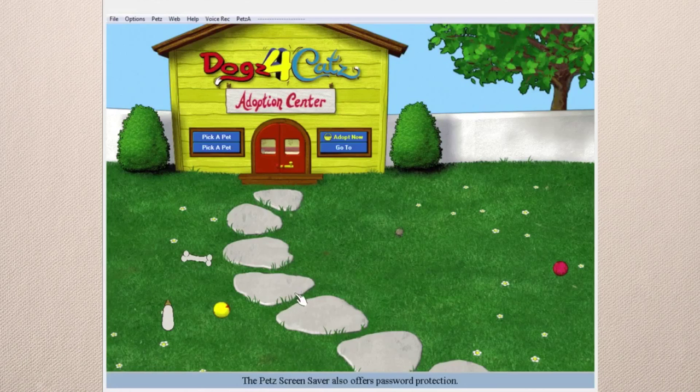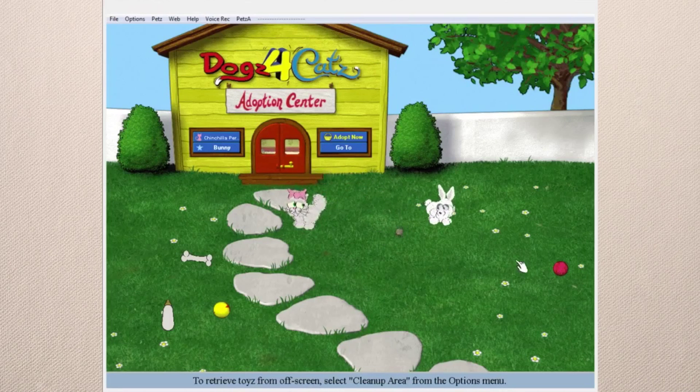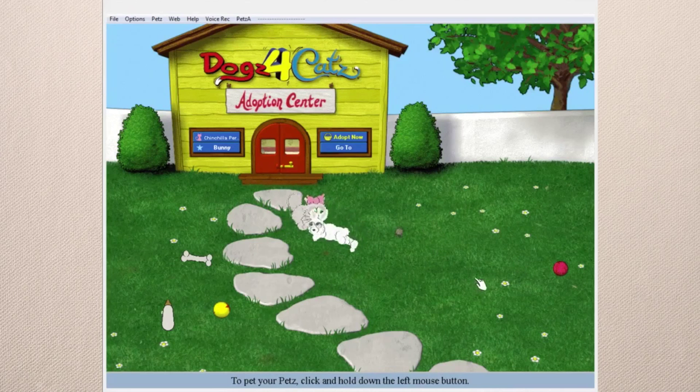I definitely want to adopt a Chinchilla Persian because they're hilarious. I'll get a female one since we don't have any females yet, and then Buddy can maybe breed with that Chinchilla Persian. Actually, let's get a bunny instead to mix things up a little bit. Bunnies love to play in the outdoors, and they're also scared pretty easily like the orange shorthairs. I think I'll adopt these two right here.